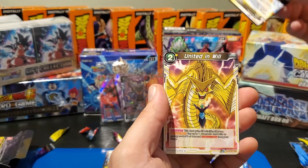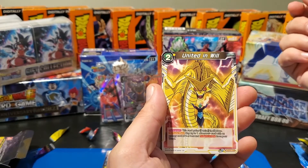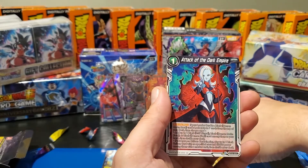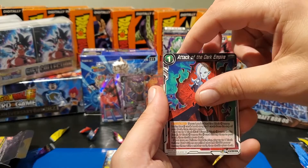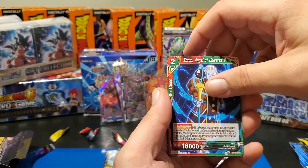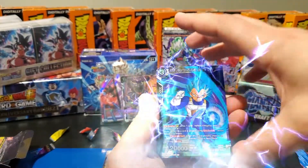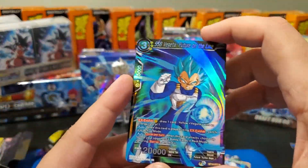Vegeta's 'Father Son Teamwork United in Will.' There is that nasty universal dragon there. 'Attack of the Dark Empire.' Toa hiding — not this time. We've got Corin the Angel of Universe 8 hiding our holo card, and it is... okay, that's pretty sweet guys.